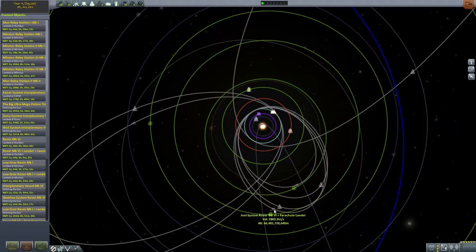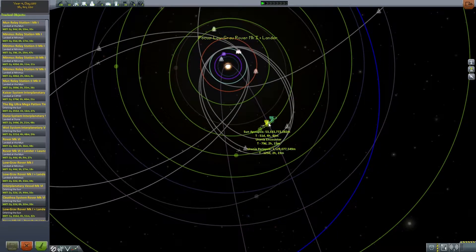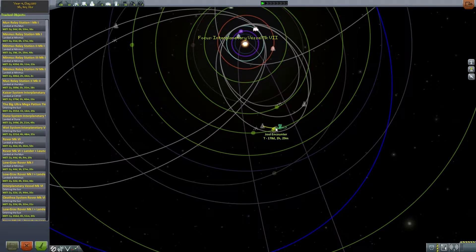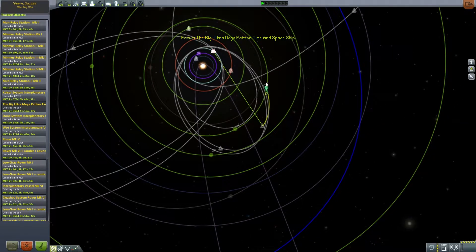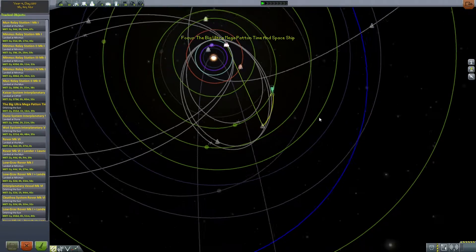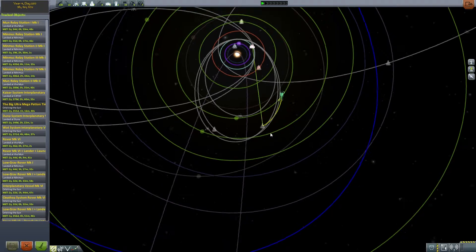We actually have a few encounters coming soon. We'll be encountering Jewel in 56 days and Urania in 51 days. This crew will arrive in 178 days, still pretty damn long to go. The big ultra mega pattern time spaceship still has 400 days to go — it's ridiculous, it's terrible. This was a very, very bad launch.